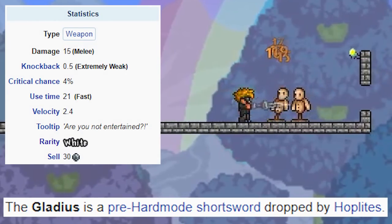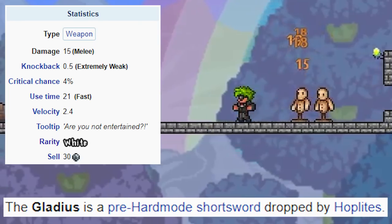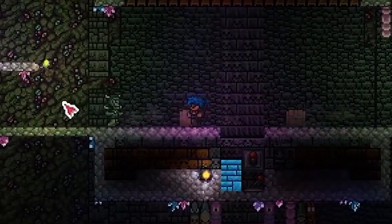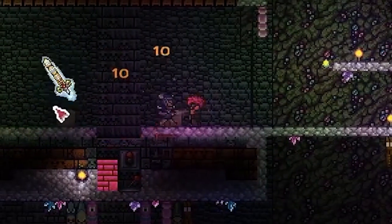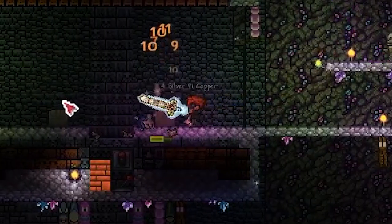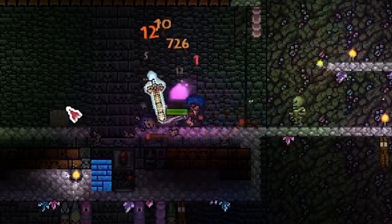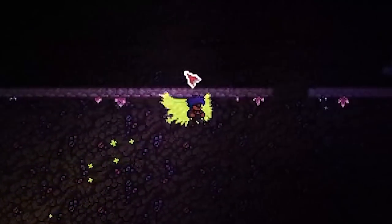Next we have the Gladius, which does some pretty hectic damage for when you can get it. It's just not good enough knockback to really keep enemies away from you and stay safe. If you've got a very tanky build it might be a little bit more useful, but you're going to take some damage if you are using this. Like most short swords, you can't really keep enemies that far away from you, and it's not too strong against ranged enemies because they can just smack you from farther away than you can hit them.